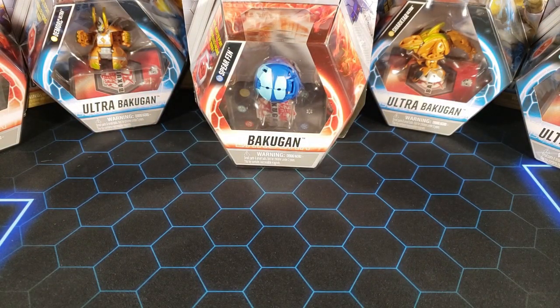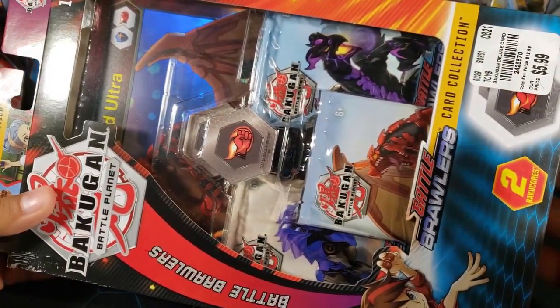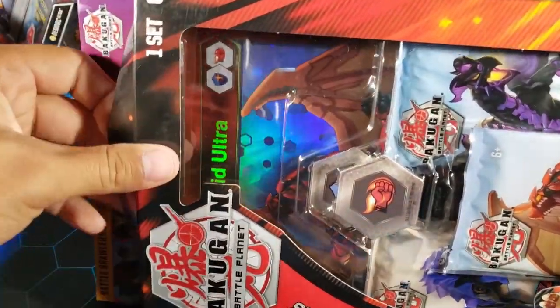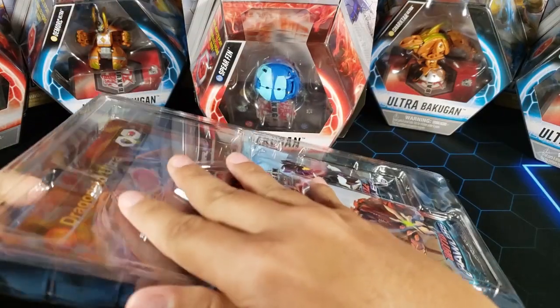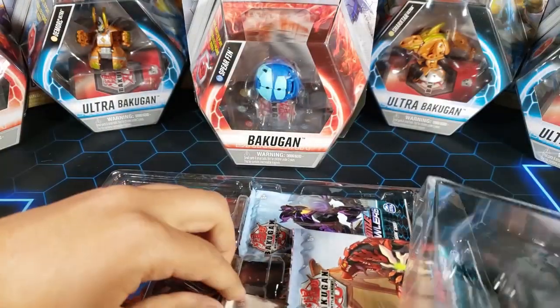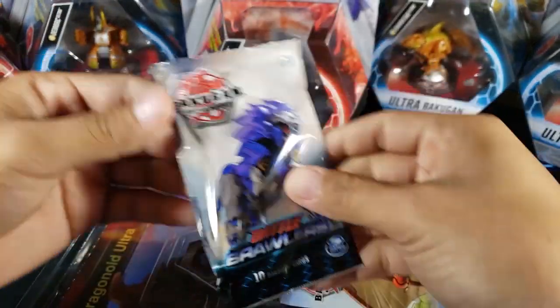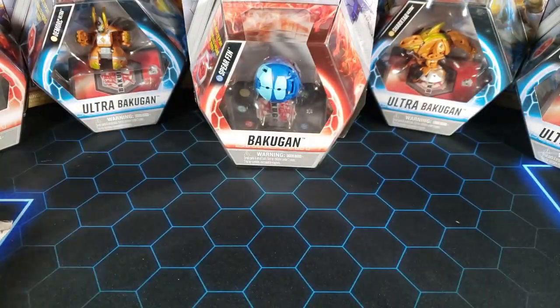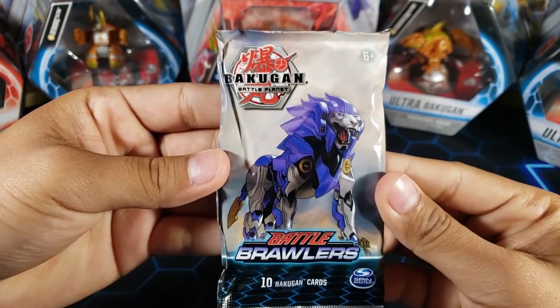But before we get started, we're going to open up a Bakugan booster pack. We always open up some booster packs, so we're going to take one from this three-pack collectors card collection box. I got this for $5.99 at a Tuesday Morning store — if you have one near you, check it out. For $5.99 you get three packs and two cores, which is a really good deal.